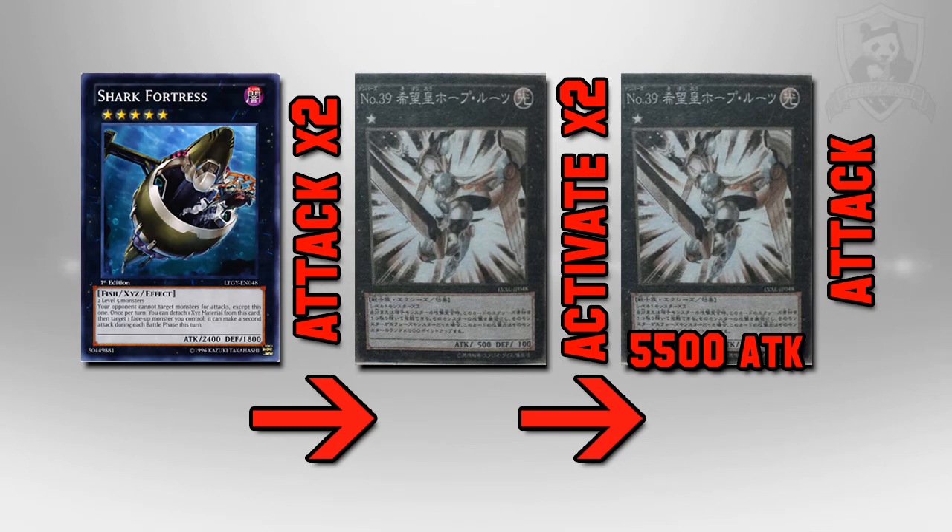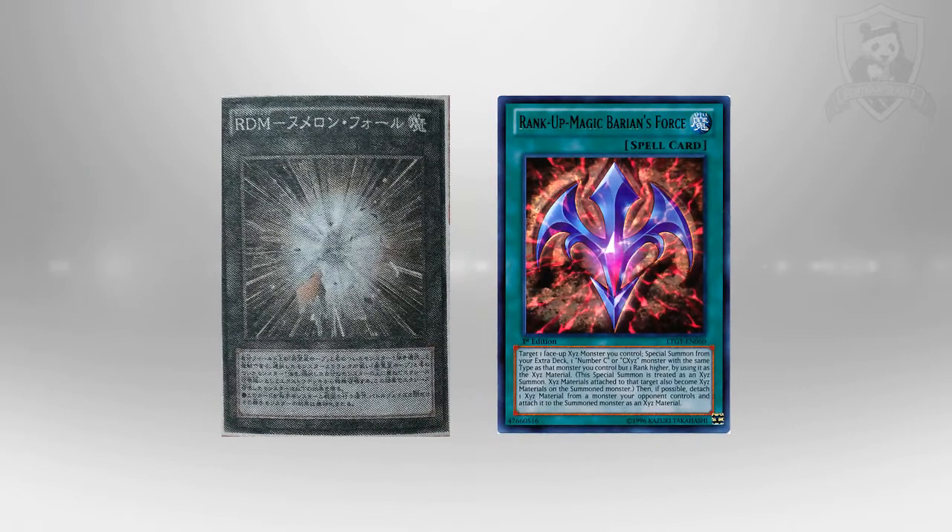There are different combos you can do — you can do the first one and next turn use Shark Fortress' effect to get Utopia Roots to attack twice, giving you a 5500 attack monster that can attack twice. Most decks you come across nowadays, if you make Utopia Roots 3000 attack and use Shark Fortress to make it attack twice, you'll be able to get over most monsters. It's situational — if they have a BLS and you want to jump over it, use Shark Fortress to attack twice, negate both attacks, and you've got 5500 going into the BLS. If you're facing something with lower attacks like Fire Kings, use Shark Fortress to make Utopia attack twice with its 3000.